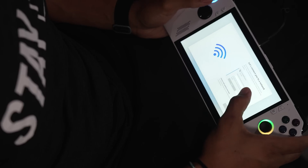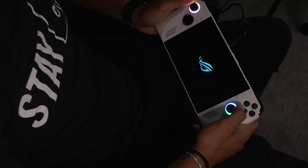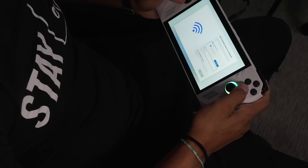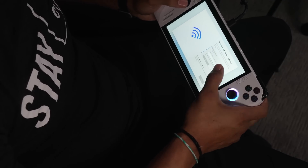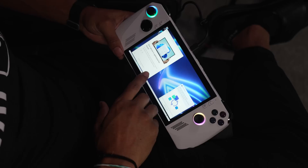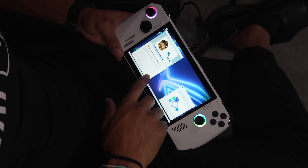The initial first power-on was very rough, and I want to set expectations because I don't want you to run from the product when you go through that. My very first power-on got hung up during the Wi-Fi section — the keyboard wouldn't open up. I had to power it off a couple times, and then the keyboard finally showed up so I could enter the passphrase to get onto my network.